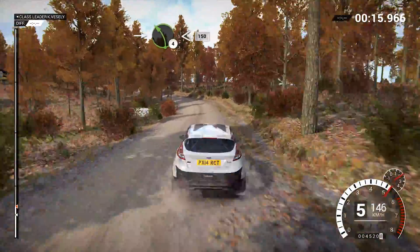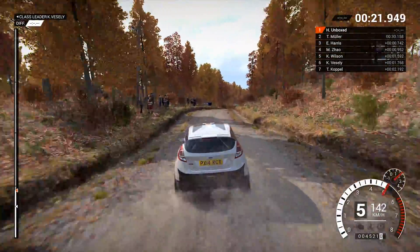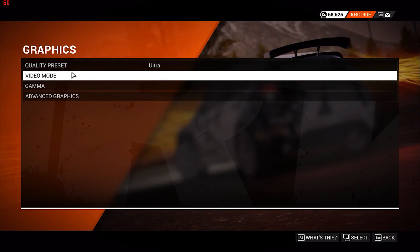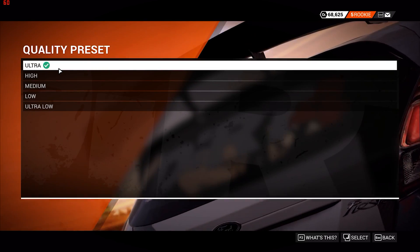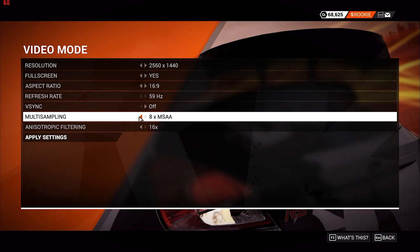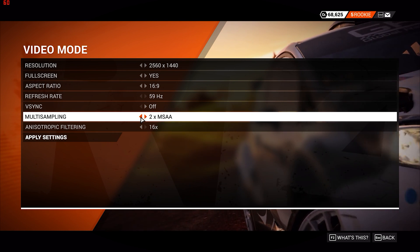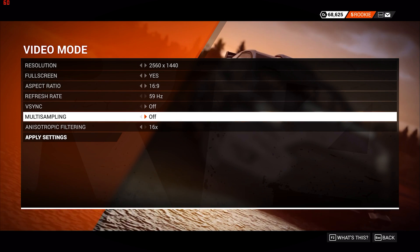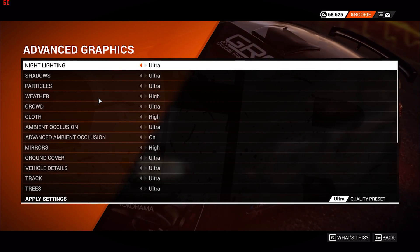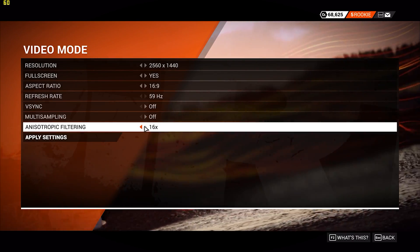The next day, I woke up with the intention of looking into this further, and it was then that I noticed Kyle was testing with 8x MSAA enabled — an extremely aggressive anti-aliasing method. There's certainly nothing wrong with that, but I tested using CMAA, so could there be something in that? Conservative morphological anti-aliasing is positioned between FXAA and SMAA in terms of computation cost, so it's another high-performance alternative to traditional multi-sample anti-aliasing, otherwise known as MSAA. The technique was originally developed by Intel for use in Codemaster's Grid 2.